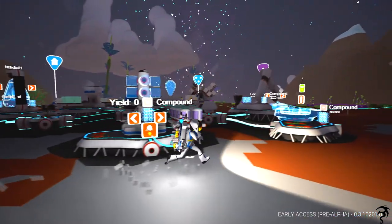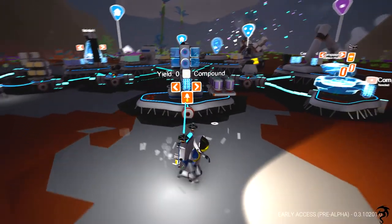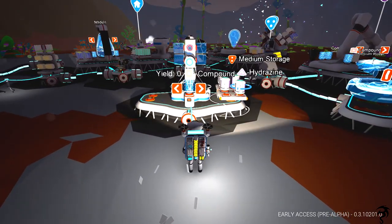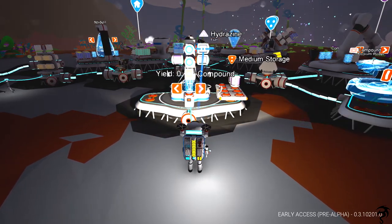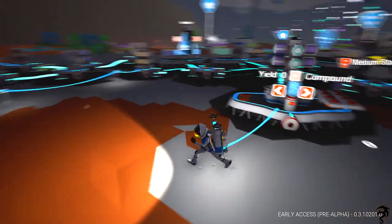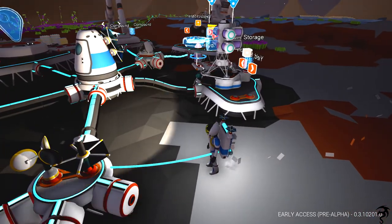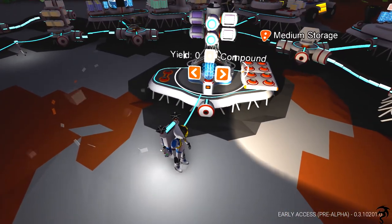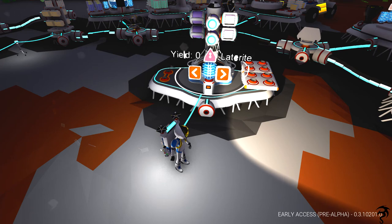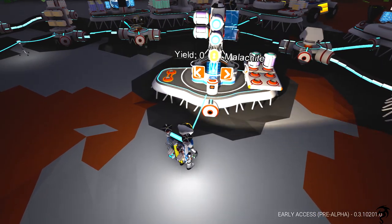Now, you used to be able to farm up hydrazine and sell it like crazy for resources, but it doesn't work like that anymore. Apparently they changed it. So the very first thing we're going to do is sell off some hydrazine — but I'm one short. Yield: zero compounds, zero resin. So the hydrazine is really not worth anything now?